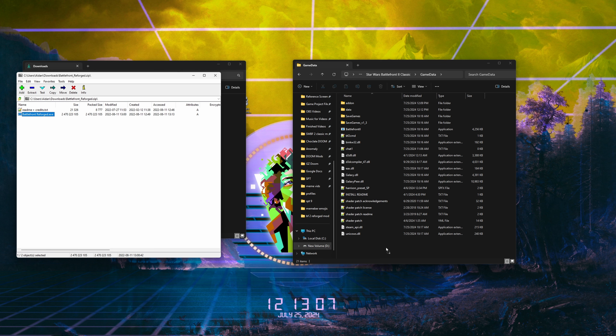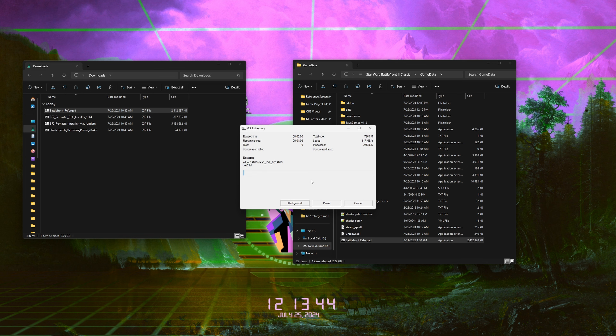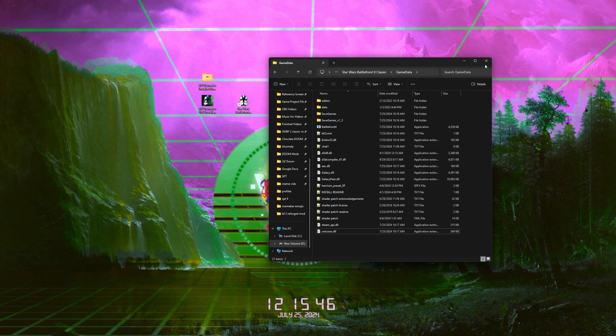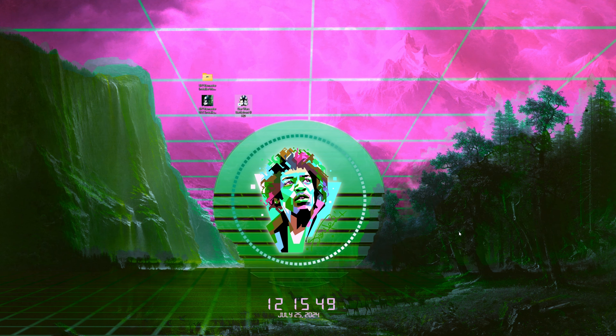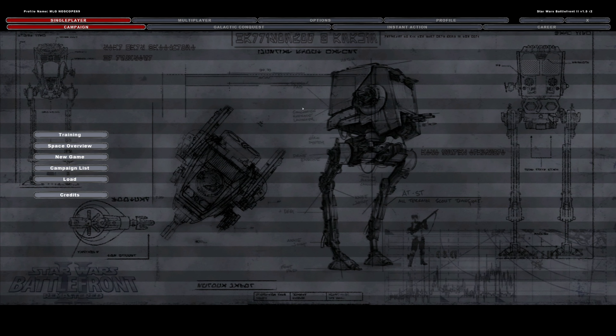And then lastly, for Battlefront Reforge, open up the zip, take the EXE, and put it in your game data folder. Then you're going to want to run it and it should install itself into the game data folder. But if the path is incorrect, you can just click up here and copy and paste the path into here. Then hit extract. And there you go — now you have the remastered project, the shader patch, and Battlefront Reforge. You can close this and you're done. Now you can open the game.